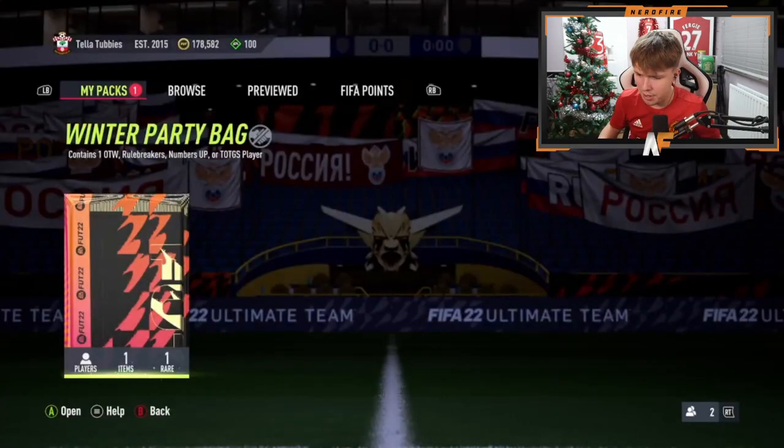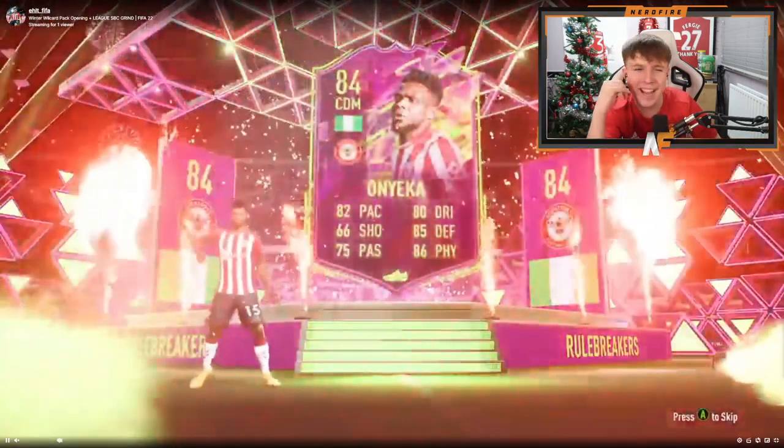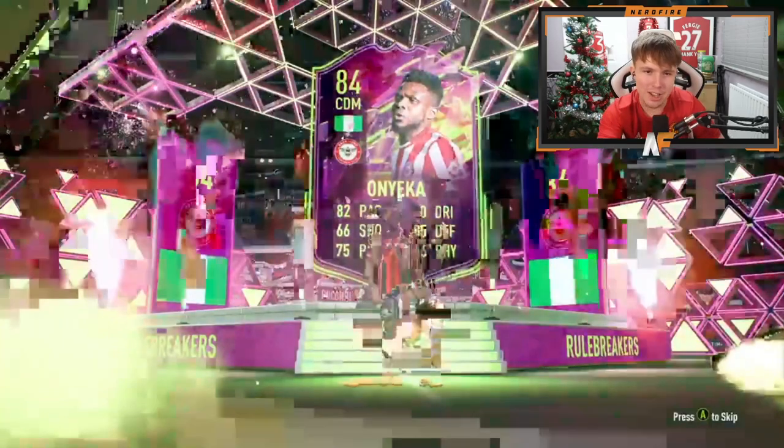Ehlt is here for party bag number four. He's cracking it open — it's a Rule Breakers! Oh my god! The stream froze, but it looks like... oh, Onyeka! Onyeka, bro — that actually happened over there. The freeze did this, but you know what, Onyeka is not the worst card. Let's just leave it there because it keeps freezing.